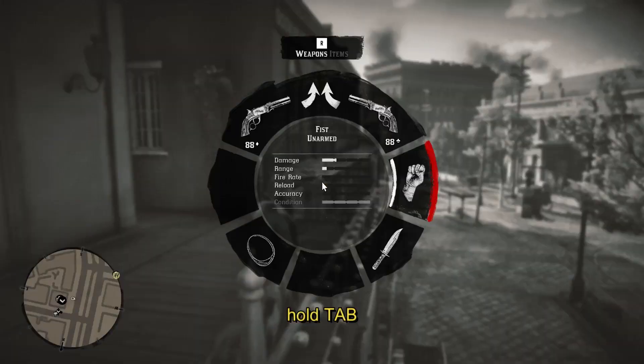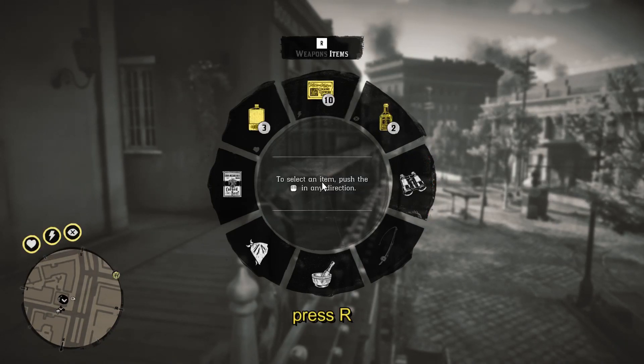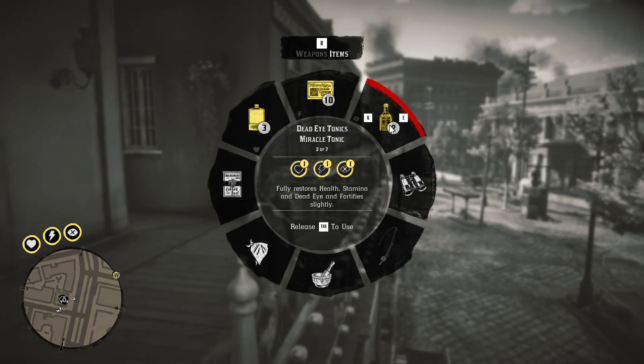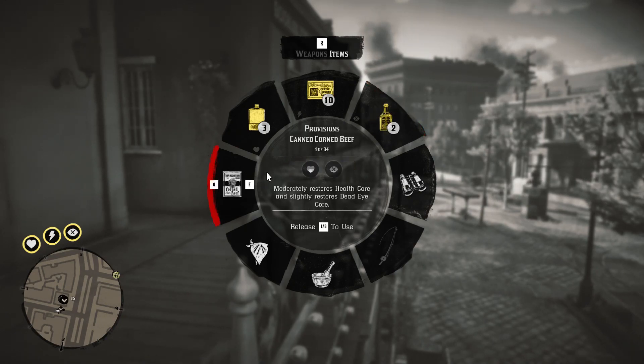Hold the tab button on your keyboard. While holding the tab button, switch it to items by pressing R. These are the items you can drink or eat to refill your Dead Eye. You can also see in the middle of the wheel that it helps to refill your Dead Eye, so select any of those.